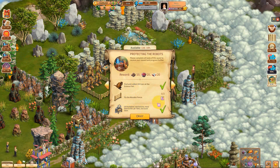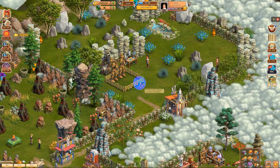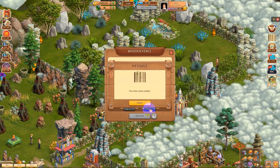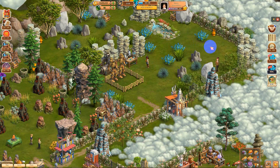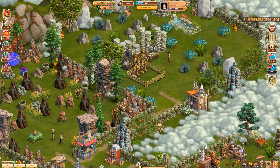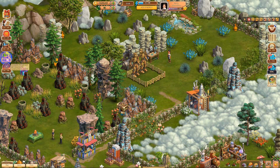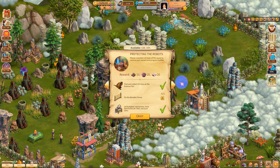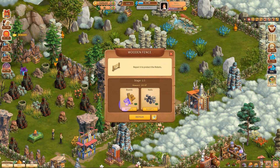So we're next fixing the wooden fence — it says three of them. I better go get that stuff. I'll be back in a minute to fix the wooden fences. Okay, I brought the stuff — how many does it say? Three, not eight. So they're in the front — here's one.